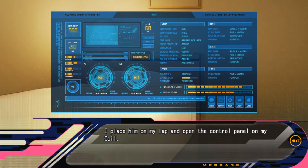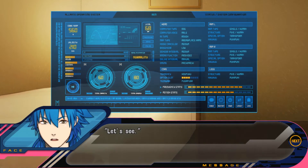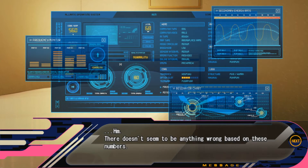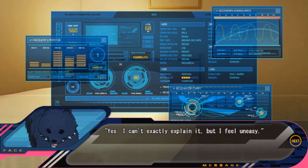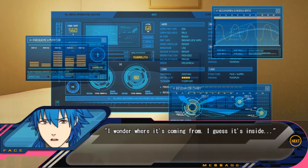I sit down on the bed and take Ren out of my bag. I place him on my lap and open the control panel on my coil. With this I can check for any sort of abnormalities. I look for any indication from the numerical data on the control panel screen. There doesn't seem to be anything wrong based on these numbers. There don't seem to be any issues, but do you still feel weird? Yes. I can't exactly explain it, but I feel uneasy.